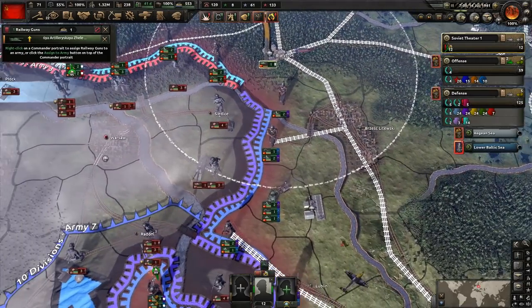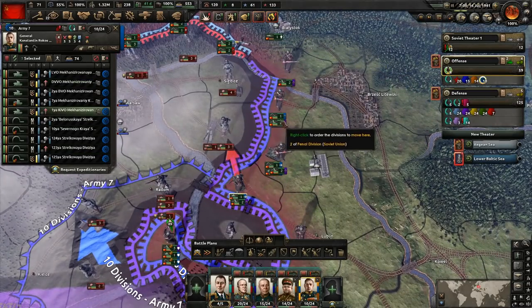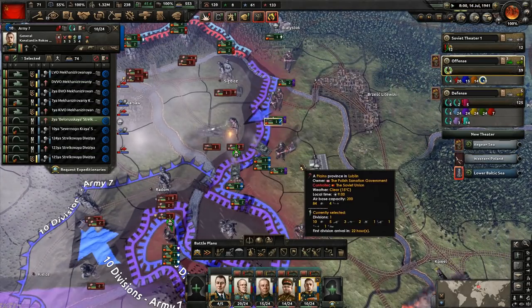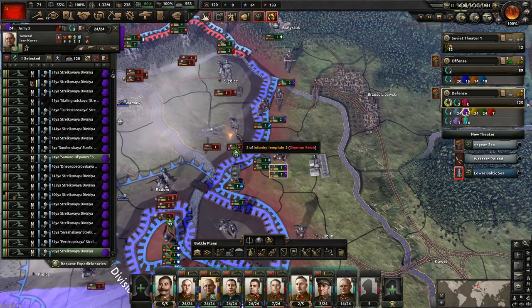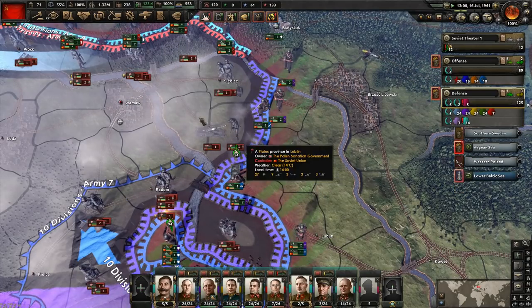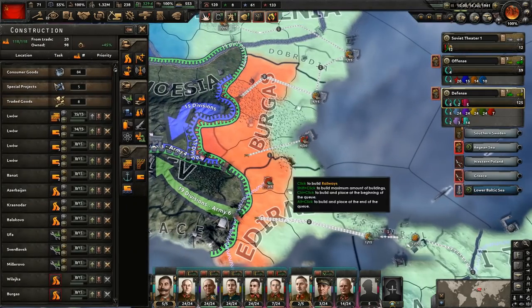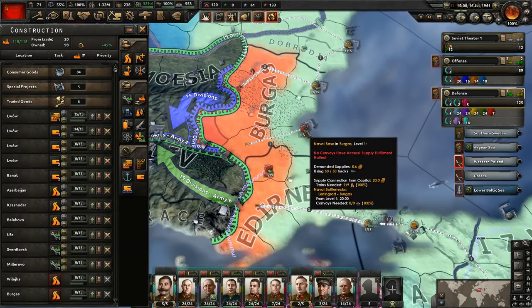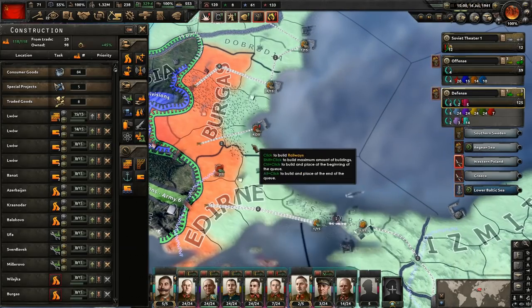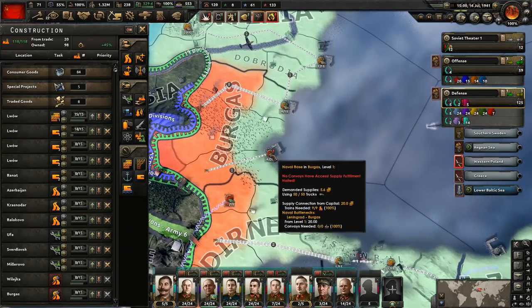We're going to get them moving now, and the other thing I want to do is go ahead and launch an attack here. I think we will be able to win this if we put enough troops in there — we could even throw these two units into it to make sure we win. Also, one thing I forgot to do: we need to improve the rail situation here. For whatever reason it says no convoys have access, so supply fulfillment has been halted. I don't understand why the convoys can't access that — if you know, let me know.